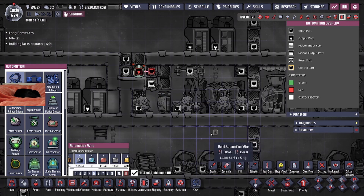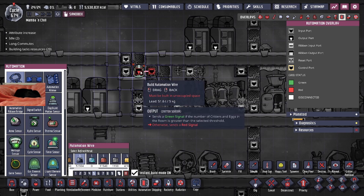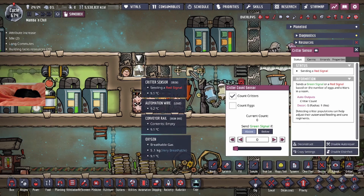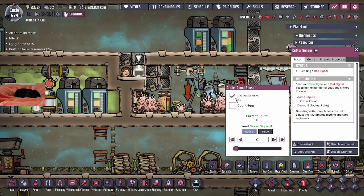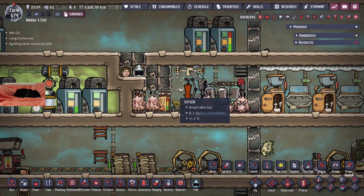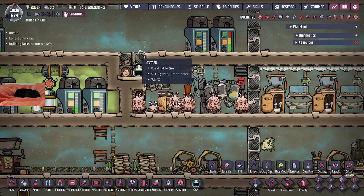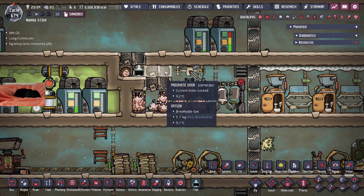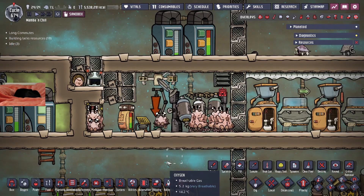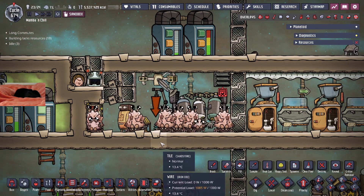Here is the automation overlay — it is very simple. All you have to do is have a critter sensor in the small room space and have automation connected to the pneumatic door. On the critter sensor, it is set to above zero, only counting critters. How the door mechanism works: when you have a critter up top, they are actually able to walk on top of doors, but if a critter is in a falling motion, they will fall through a pneumatic door just like an item would. And that is the anti-cramping mechanism with the Crab Shack design.